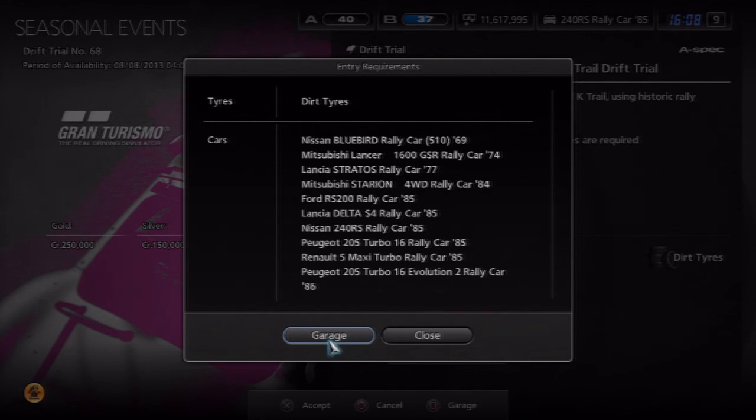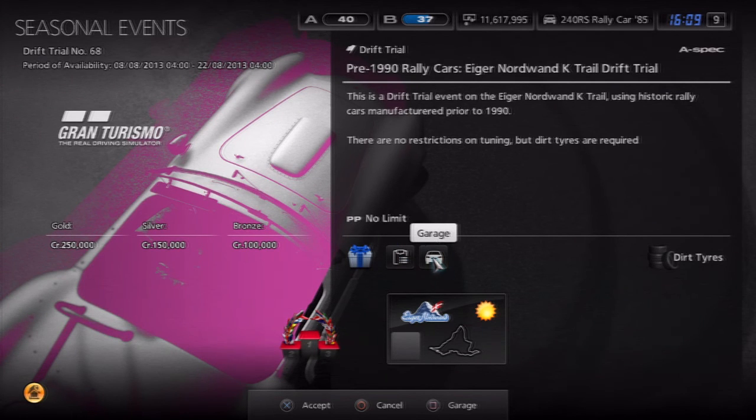One of these cars may be a standard car, so you can't buy it as a premium car. If you don't have it, you can't do it — my suggestion is to keep refreshing your UCD by doing some races and then coming back to see if one of these cars appears. I'd recommend going for an FR car — a front engine rear wheel drive car — as that's the easiest for drift trials. Since this is on dirt, a four wheel drive or MR car could also work.